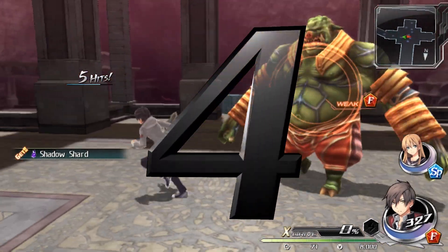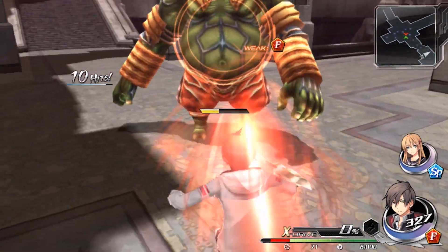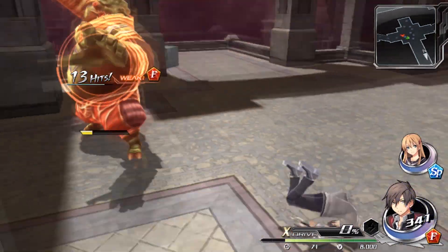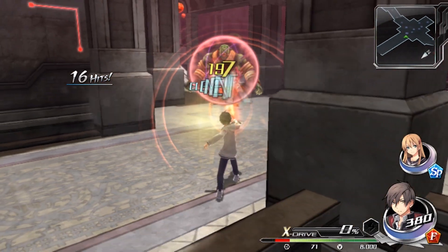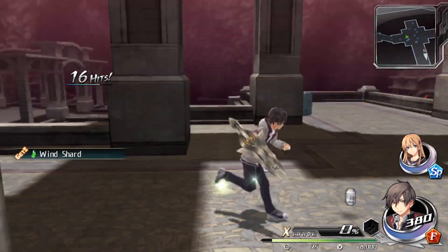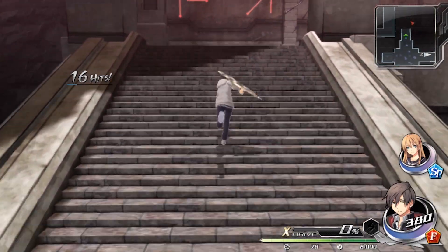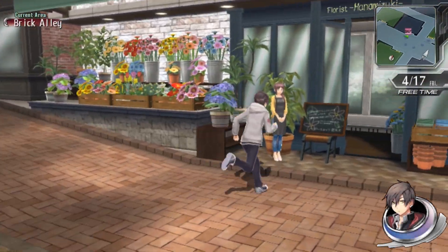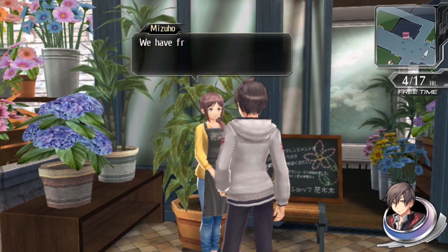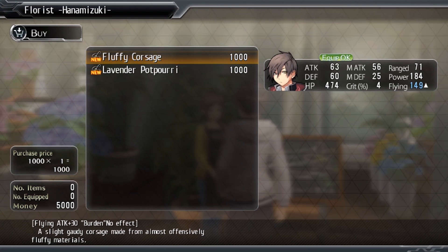Number 4: Tokyo Xanadu. Three of my favorite game series are the Trails of Cold Steel games, the Persona series, and the Ys titles. So let's take the social sim portion of Persona with the assets of Cold Steel and throw in the glorious Ys action RPG combat — and that's how Tokyo Xanadu for the PS Vita was born. The game story is not going to knock your socks off, but it has a lot of charm. If you're a fan of the Cold Steel games and the vibe they have, then you're going to feel right at home here.